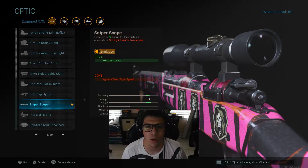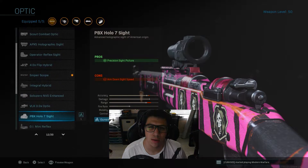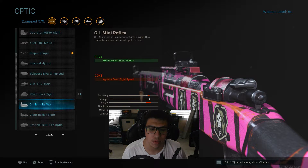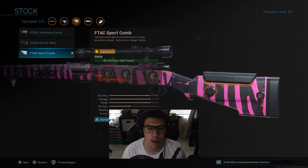The next attachment is going to be the Sniper Scope. You're putting a sniper scope on a sniper, so it makes a lot of sense. For some reason it slows down aim-down-sight speed, which I have no clue why. I could use any other sight and increase mobility, but I like using the natural feel of it.